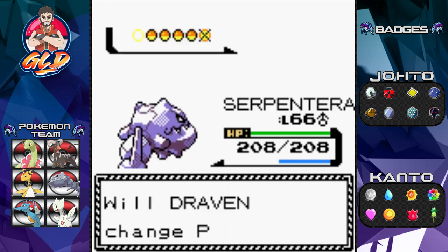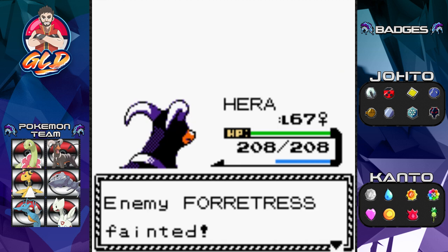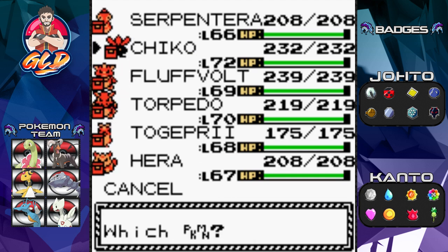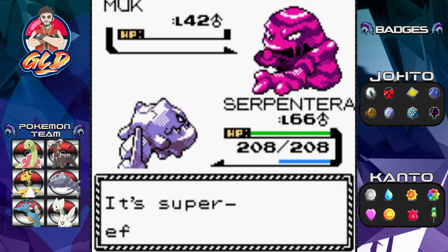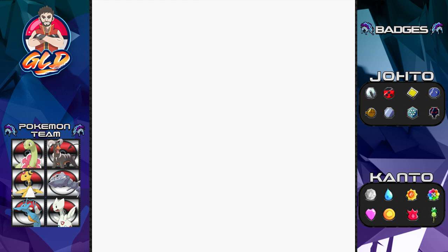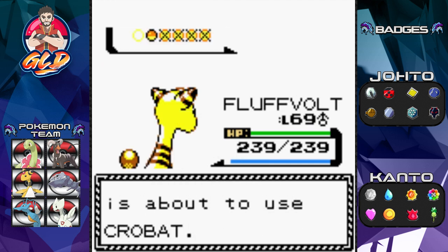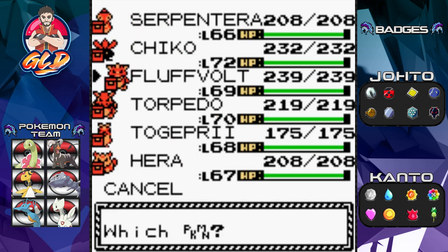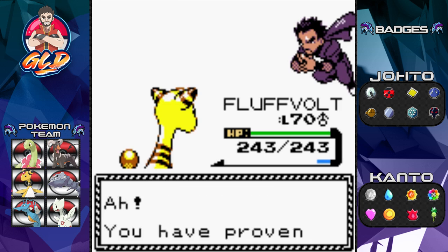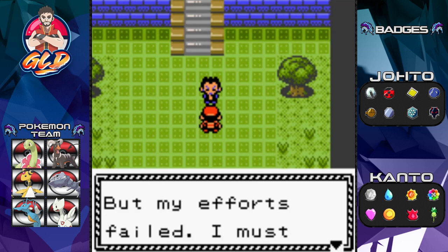In Goldenrod you get the more attacking TMs, while in Celadon you get the strategy TMs like Double Team and all that. Pokémon I traded for — Hera, Torpedo, and Fluffvolt — were the easiest to train because they got double the experience. Right now I've taken away the Experience Share so we don't over-level these Pokémon. Fluffvolt is my next level 70 Pokémon.